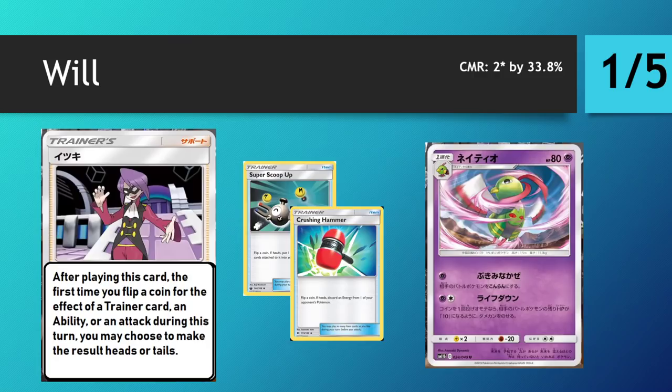Will is our final supporter. It allows the first time you flip a coin after playing this trainer — for an ability or an attack — you may choose to make the result heads or tails, essentially manipulating the coin flip in your favor. If you play Super Scoop Up after Will, it's basically an Acerola in two cards. A Crushing Hammer after Will is basically a Team Flare Grunt, but both are two-card combos. Will only ever combos off other things so it requires you to already have a lot in hand — it's a very slow card, and I think Will will be pretty poor overall.